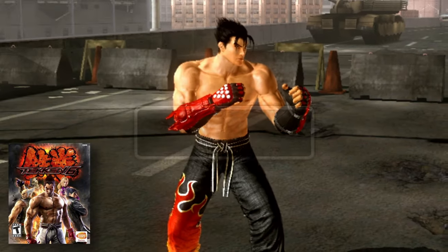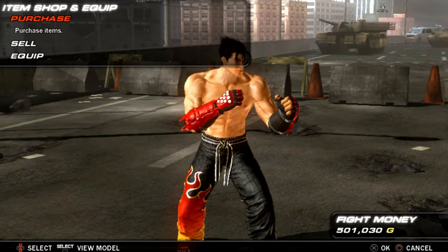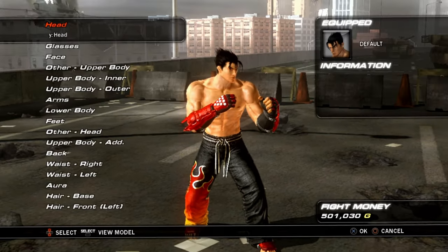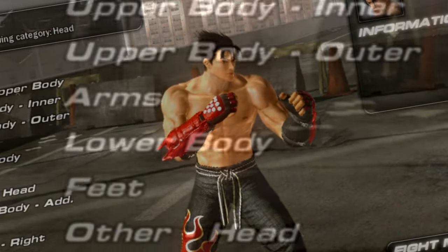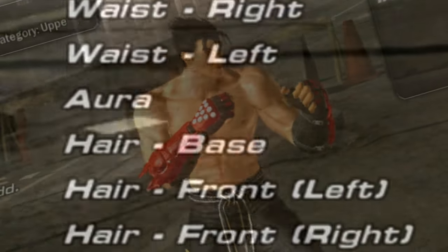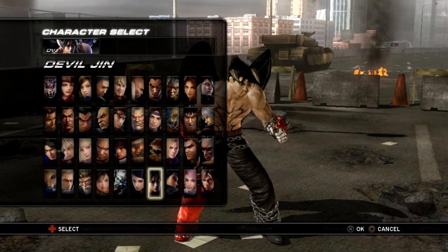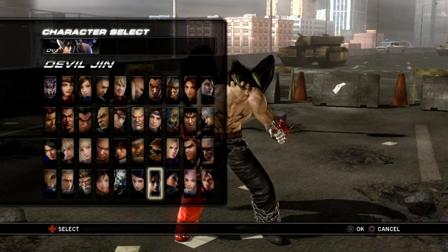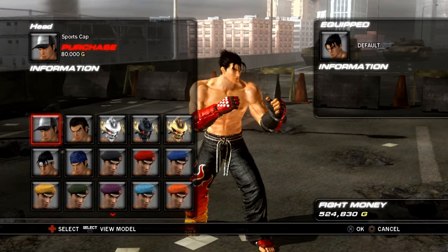Moving on to Tekken 6 — let's click on Jin and see what he has to offer. Previously we only had about four categories in total, but now we have: head, glasses, face, other, upper body inner, upper body outer, arms, lower body, feet, back, waist, hair base, hair front, and more. It's a lot going on here. This game's customization goes off the same concept of every character having their own unique items.